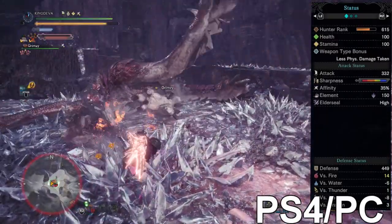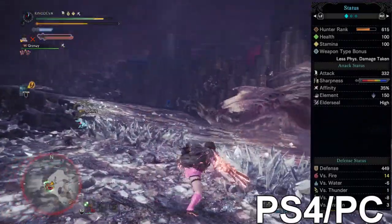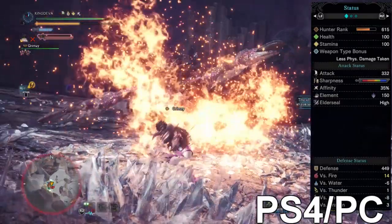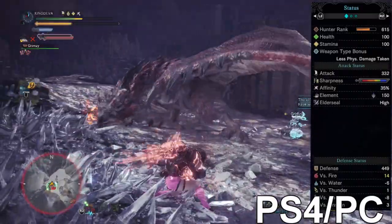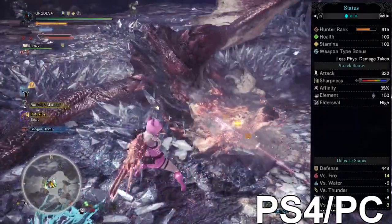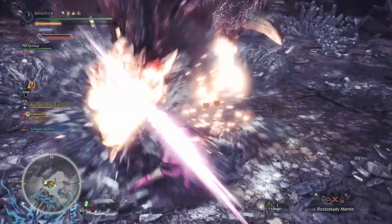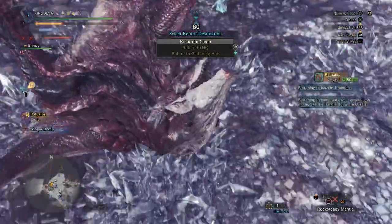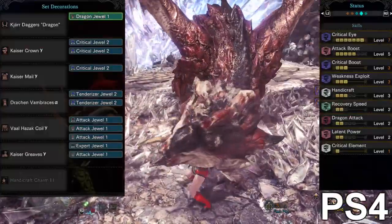The reason Devil Joe is so much better than these is obvious: the Nergigante blades have less raw damage, no white sharpness, only 10% more affinity, and about 100 less elemental damage — so there's no way they come close to the Devil Joe. This is still a good starter dual blade option if you haven't gotten the Devil Joe yet, but I really don't recommend using these anymore.